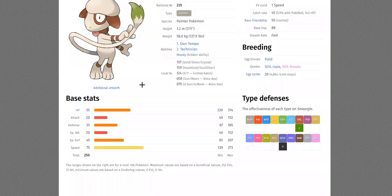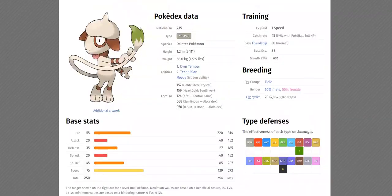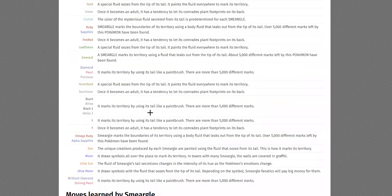I chose to give Smeargle two abilities: Prankster and Versatility. I think both of those fit very well. It's far from overpowered because his stats are not that great. If you're new here, the power levels in this hack are so high to the point where Prankster Smeargle is nothing crazy at all.